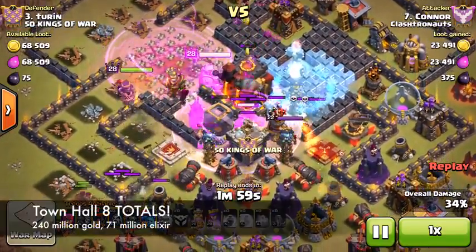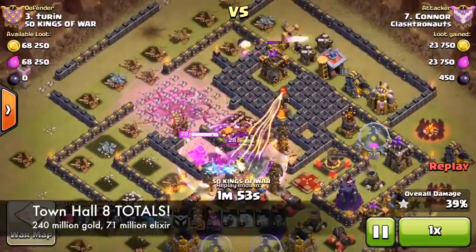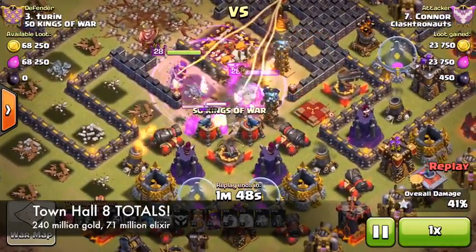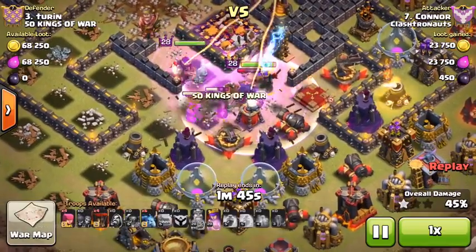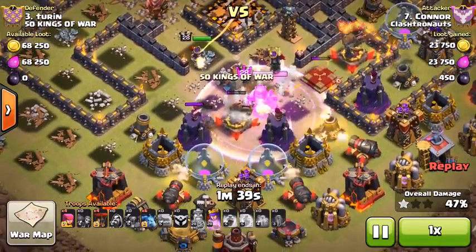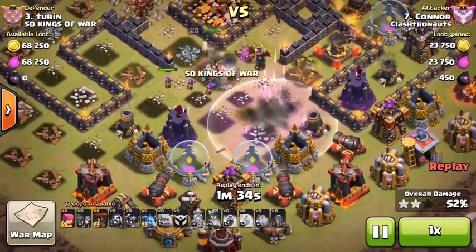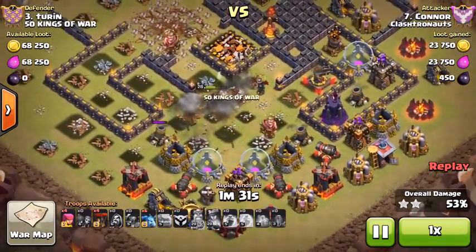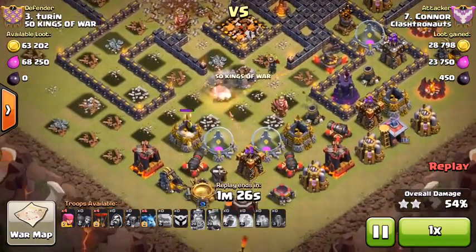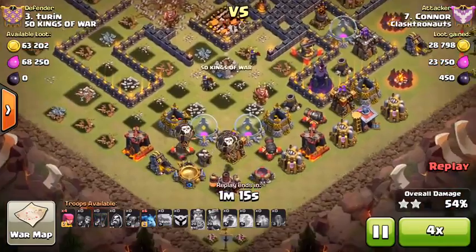It's really only a Town Hall 8 problem, where you have almost triple the amount of gold required compared to elixir. I don't understand why you can't upgrade level 8 walls using elixir. It would make Town Hall 8 look way better — instead of 240 million gold versus 71 million elixir, it would go back to 112 million gold in buildings versus 71 million elixir, which makes so much more sense.